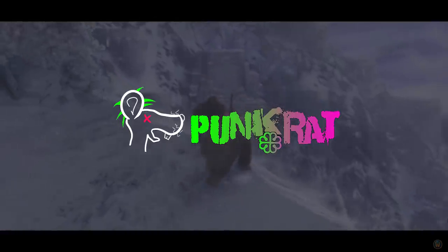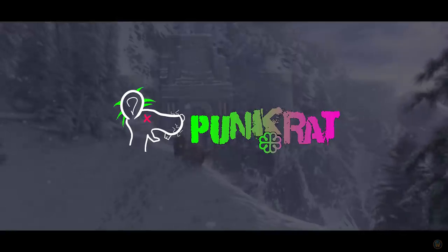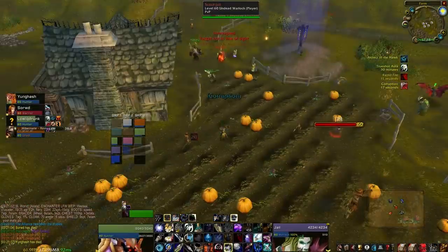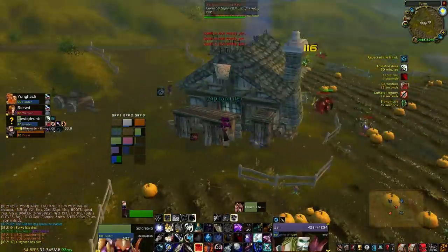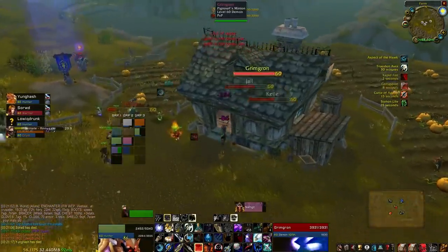The absolute first thing you want to do on a fresh character is get two gathering professions. I suggest mining or herbalism and skinning, or mining and herbalism. As you level up, you need to focus on gathering and farming in general, otherwise you'll be running on foot to level 60, which will lower your leveling speed and set you back in terms of travel time.